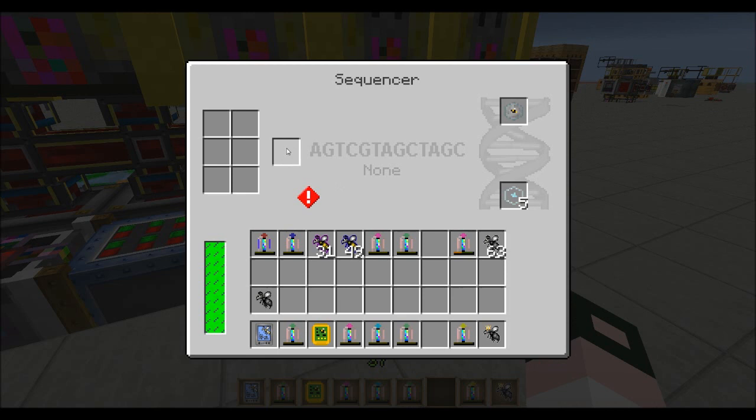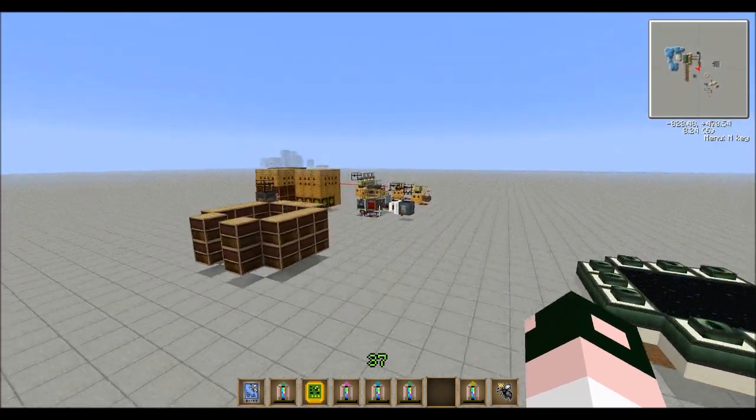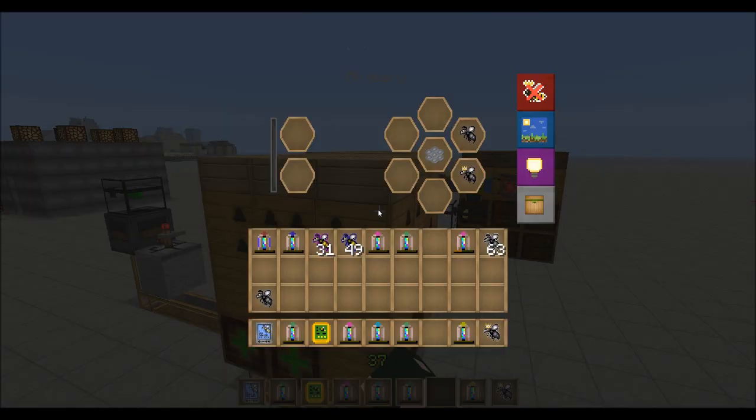I think it's a sequencer — put a whole stack of bees in here, and it's going to use the whole stack as if it was just one. So anyway, we do this — we get our hardened princess and hardened drone.